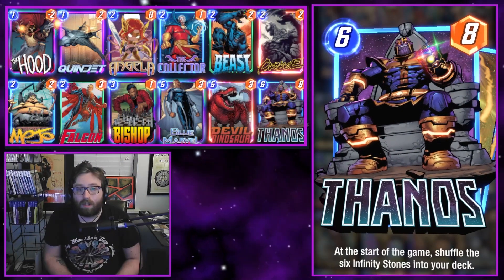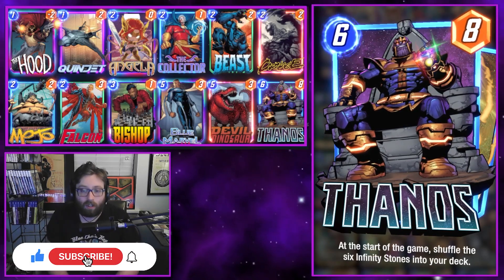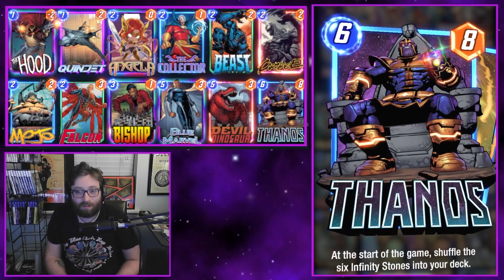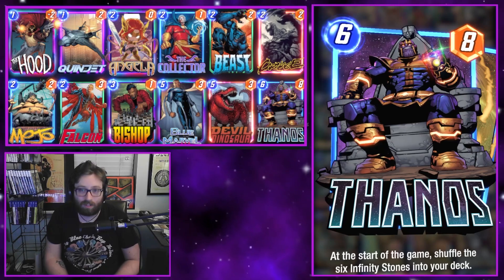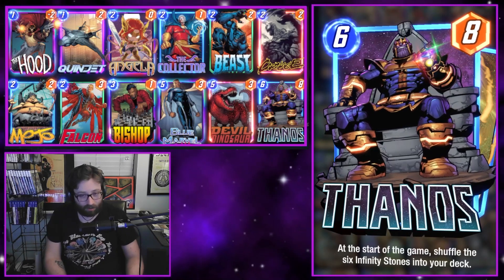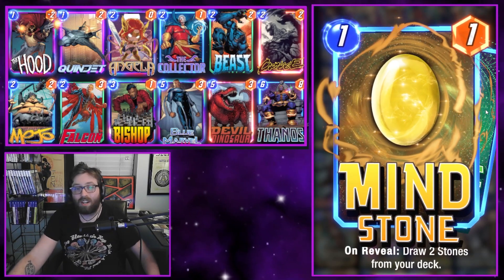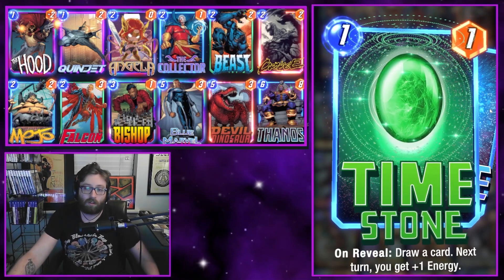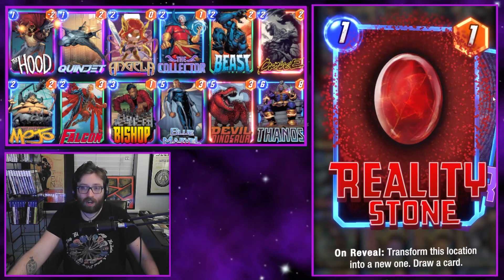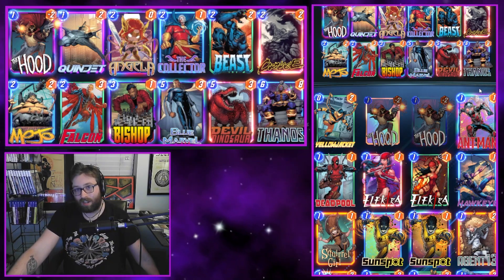What's going on everybody, Zombies here again and today we're back with another Marvel Snap video. In this one we are trying stuff out with Thanos, one of the really cool new cards added recently to Marvel Snap. Thanos is a Pool Five card, six cost, eight power. At the start of the game, shuffle the six infinity stones into your deck. We can see all the stones here — they basically draw through your deck while having other powerful bonus effects.